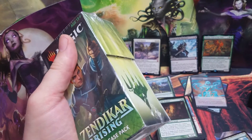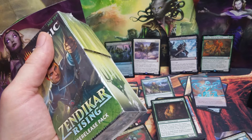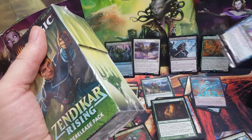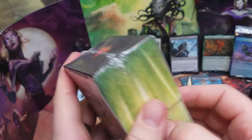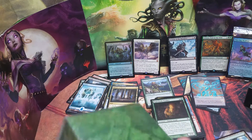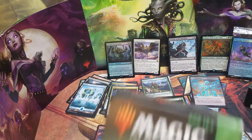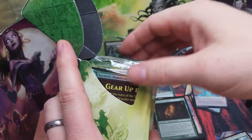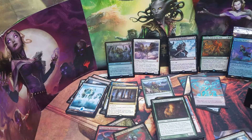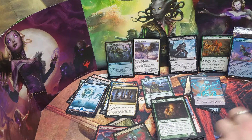I'm burying cards here — I'm an irresponsible collector. I have a feeling people are going to start yelling at me about my piles. Looks like we got a Kazandu Mammoth — I really wish I didn't put it there so you could just see it immediately. I keep meaning to hide that from myself.